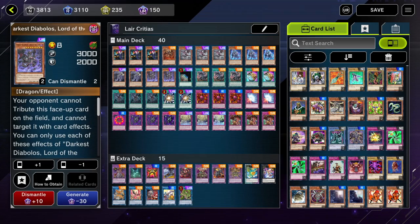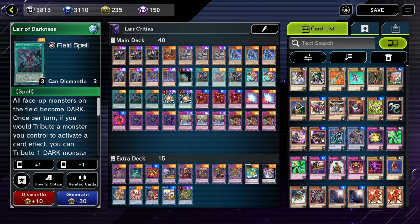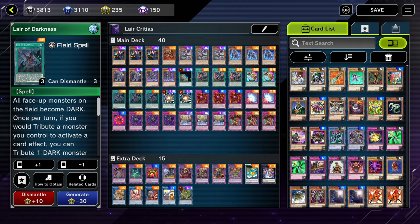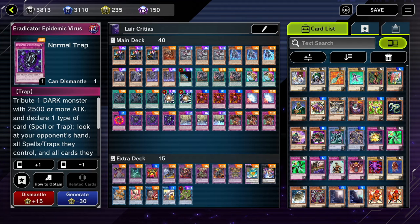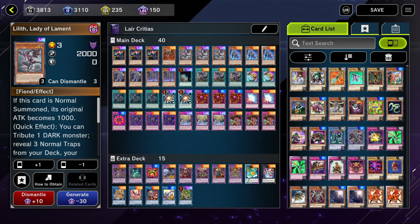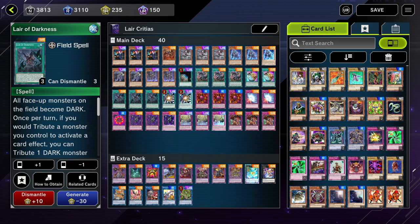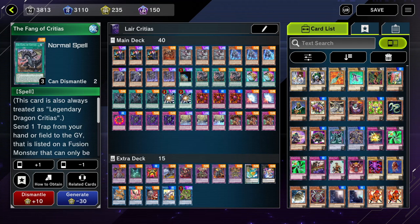Hey guys, this is Eremia, and I am bringing you some Lair of Darkness Fang of Critias gameplay today. I'm super excited about a really sweet deck. The basic plan is to change everything into dark monsters, tribute them off, and set up these crazy virus cards that basically prevent our opponent from playing the game. We of course have other ways to search those cards, like Trap Trick and Lilith, and Eremia also searches our Lair of Darkness field spell. Without further ado, let's see just how well Lair of Darkness and Fang of Critias can fare against the likes of Swordsoul and Virtual World up in Platinum and Diamond ranks.